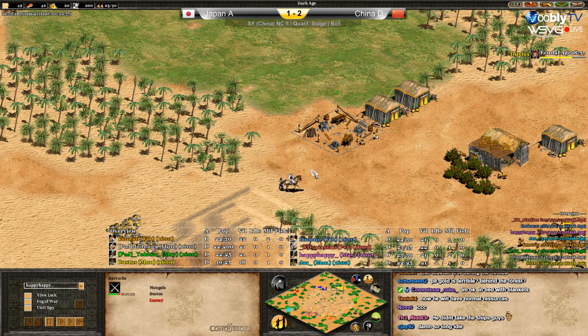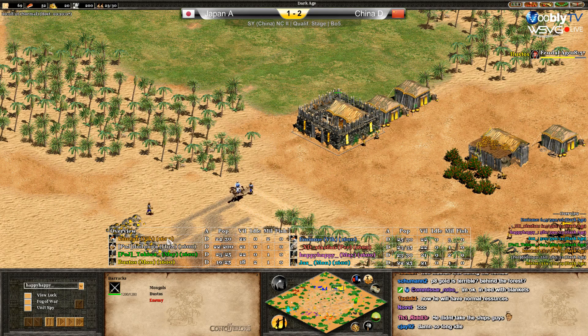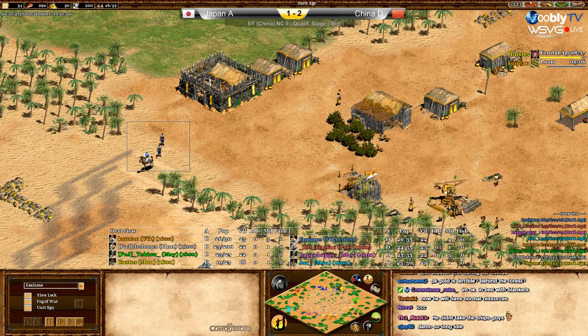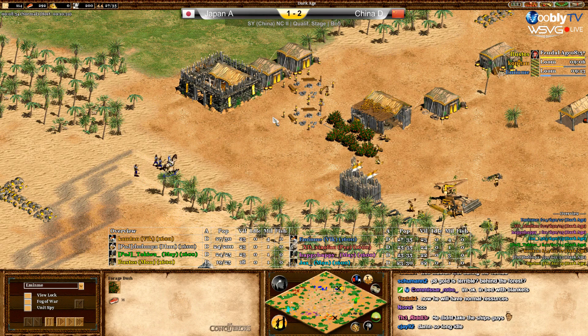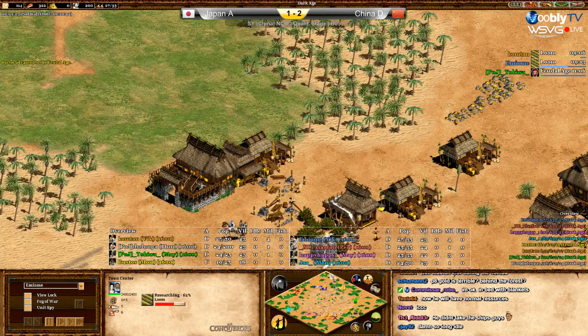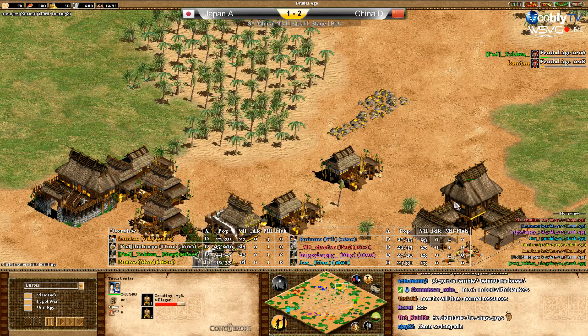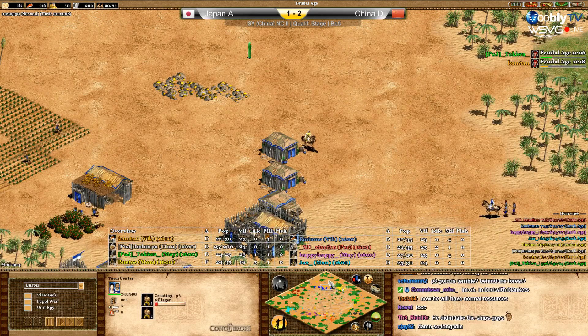He might delay building the barracks, but when he went back he's waiting for the other militia. He could try to do some harassment and delay the 19-population push — it would be terrible for them. Now the opponent is on the way to feudal while Bustos is already up and building the stable. He'll go scouts, but going super fast without enough economy in a 4v4 on this map — I don't like this strategy.